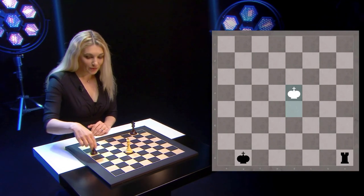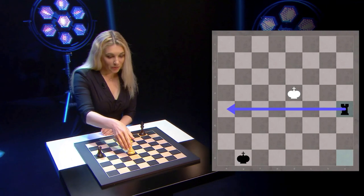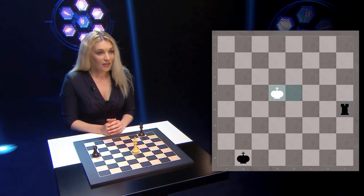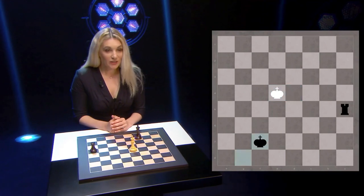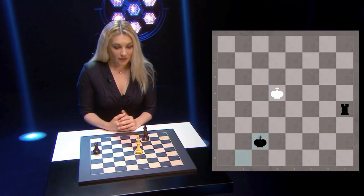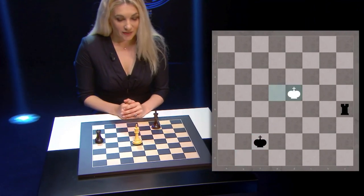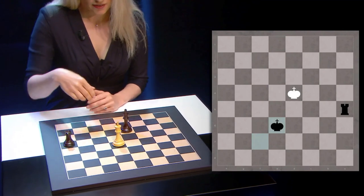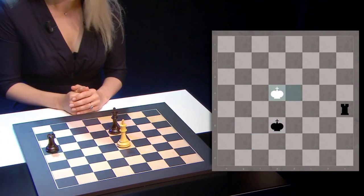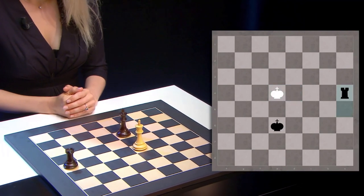You will simply have to play rook a5 first. White king will play king e4 and you will have to play king f7. You need to bring your king towards the action. White plays king d4, king e6, king e4, and here you simply give check: rook a4.